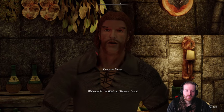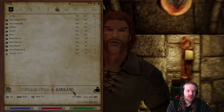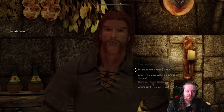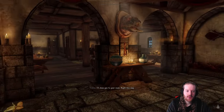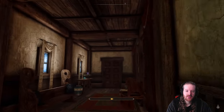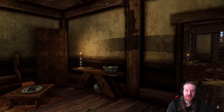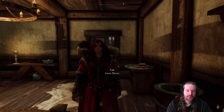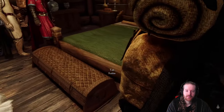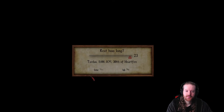Welcome to the Winking Skeever, friend. Do you have any food by chance? How much do I have - I have a fair amount still, actually. I'll just take a bed. Sure thing, it's yours for a day. I always find it kind of weird when you rent a room with your three companions and you share a one-bedroom room. Well, I guess there's room for two - lucky me, and someone else. I'll take the cat - you guys can sleep on the floor, you bastards.